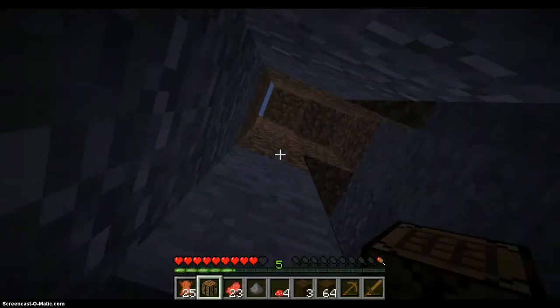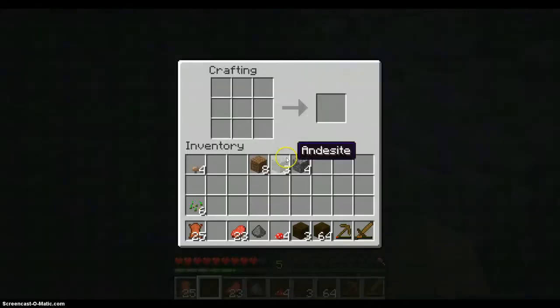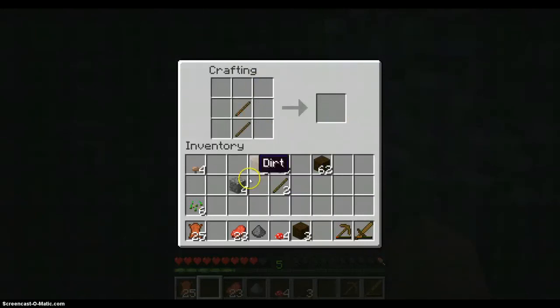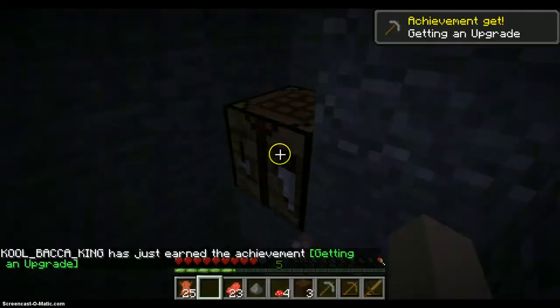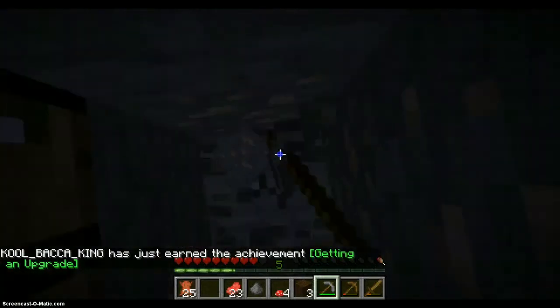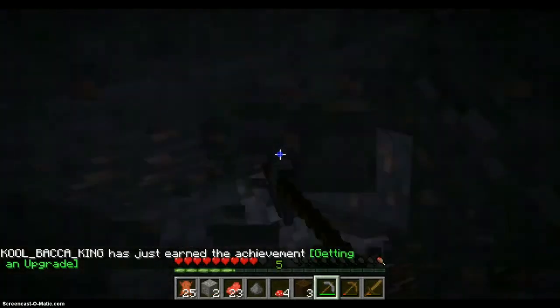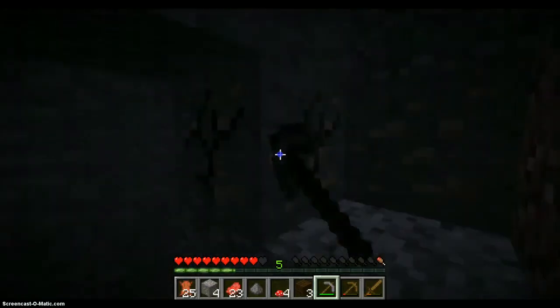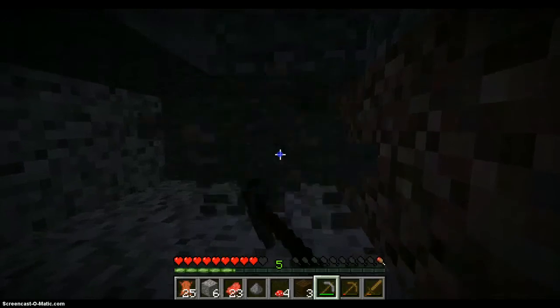Right now I can make myself full leather armor, which I'm going to do. First of all I'll make myself a pickaxe — I need my sticks. Getting an upgrade. Iron — well, I might be getting myself an iron pick, or actually I'll get myself both: iron pick and an iron sword.